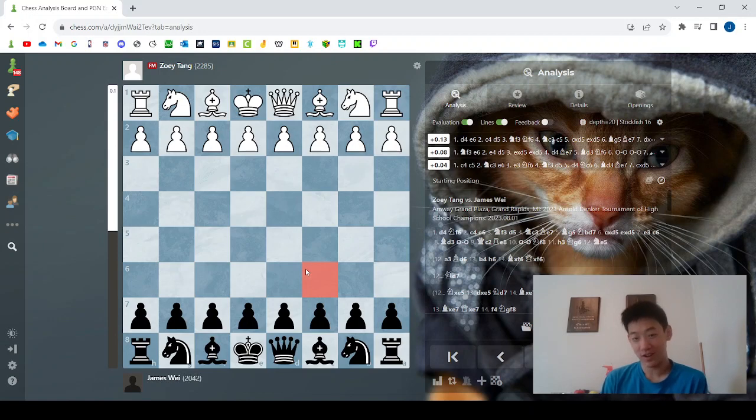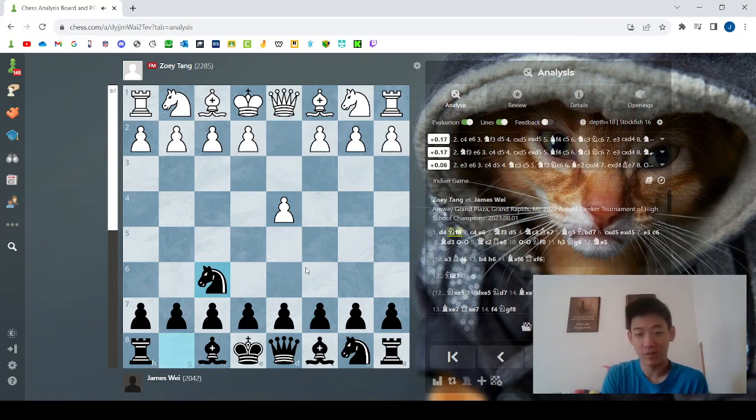However, on the chessboard, nobody is your friend, so after I start White's clock, no more laughs, only crying. So let's look into the game. After d4, Nf6 — this is a very normal opening.